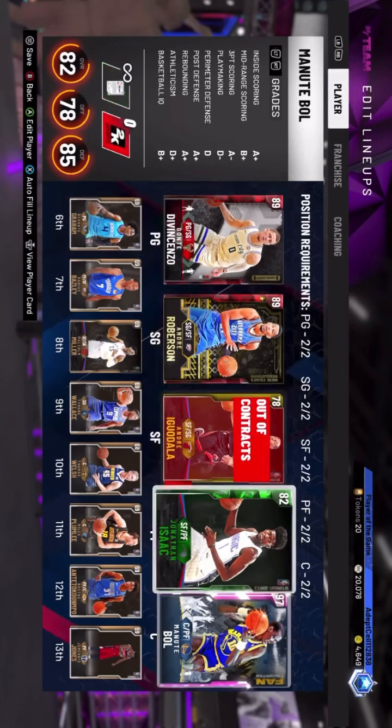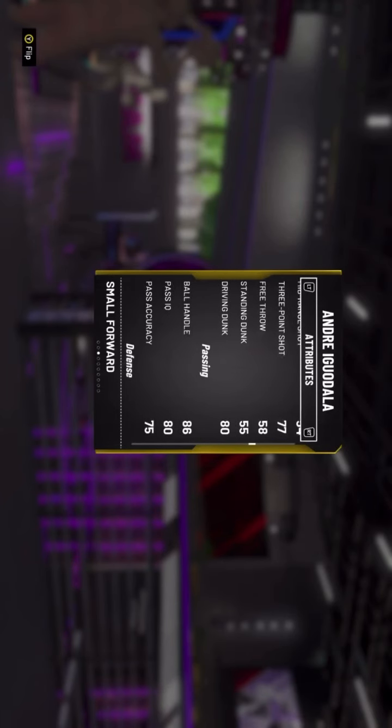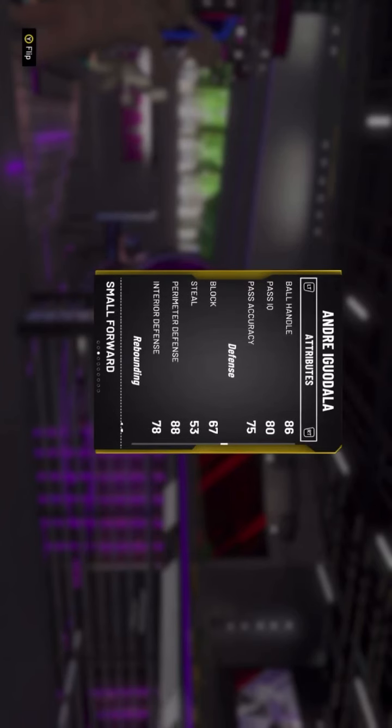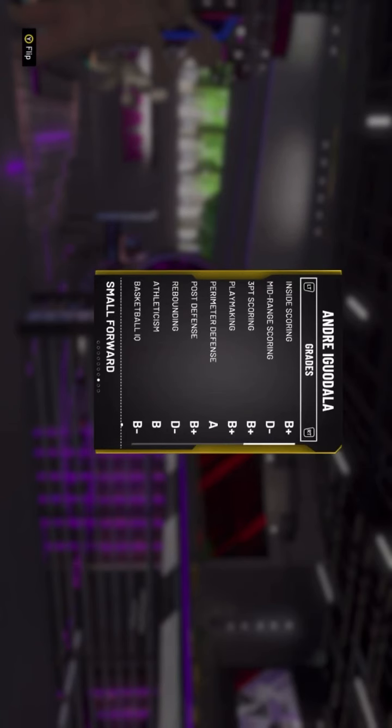Andre Gadala is a budget beast. My team overall is 82, and this guy is very good — six foot six small forward, a great Goal to Have Series Two card. He has a 77 three-pointer, boosted by Bronze Catch and Shoot, so he can hit an open three from a teammate with Dimer like DiVincenzo. He has Quick Draw, 86 ball handle, and Gold Clamps. His free throw is horrendous and stamina at 83 isn't ideal for 12-and-0, but he gets the job done.